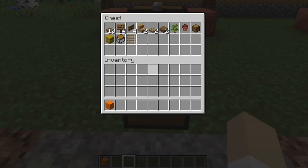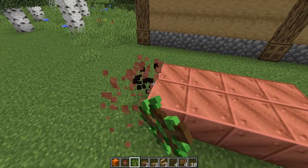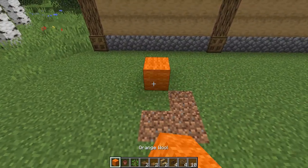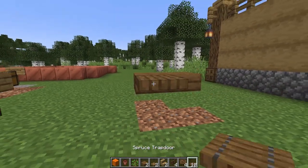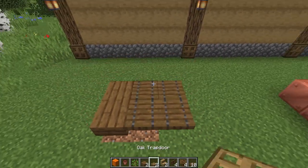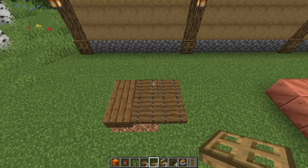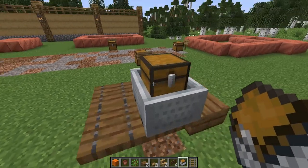Let's start by creating a supply cart. I'm going to start by creating the base of my supply cart. Now I'm going to switch and grab out my rail and minecart chest and I need to put this in now, otherwise I won't be able to push it into location.